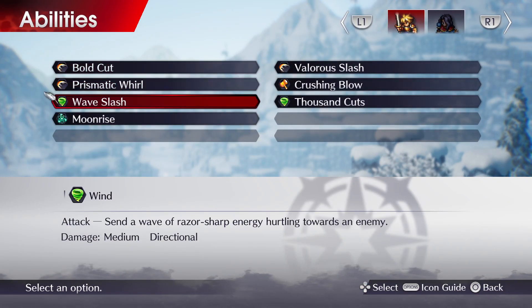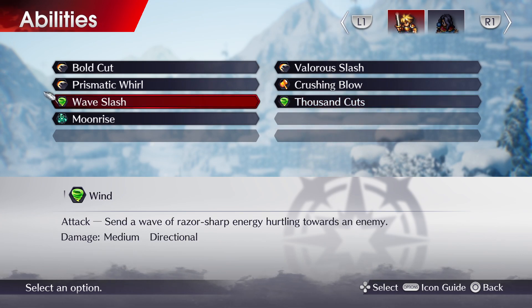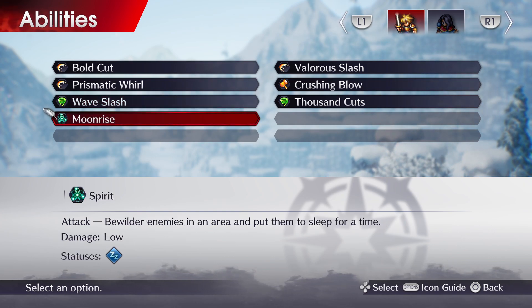Orsted has gotten Thousand Cuts — rains down blows upon all enemies in range, damage low, also disables physical and agile attacks. Wave Slash is a wind attack that sends a wave of razor-sharp energy hurtling towards an enemy, damage medium, directional. And Moonrise bewilders enemies in an area and puts them to sleep for a time, damage low, status sleep.